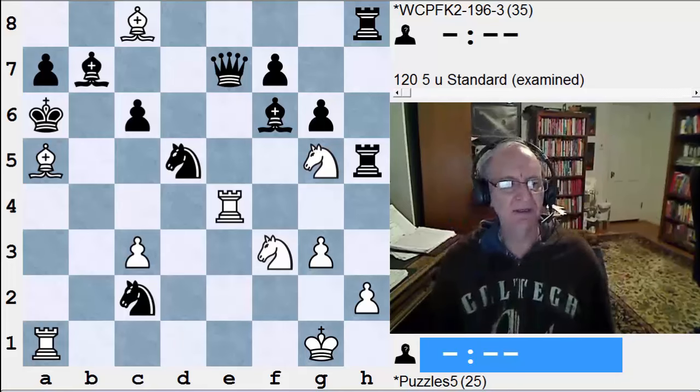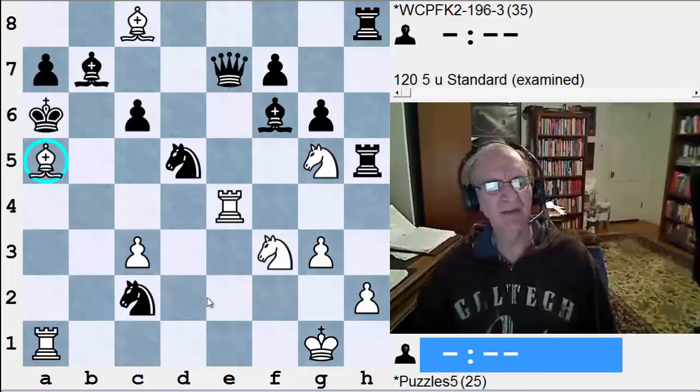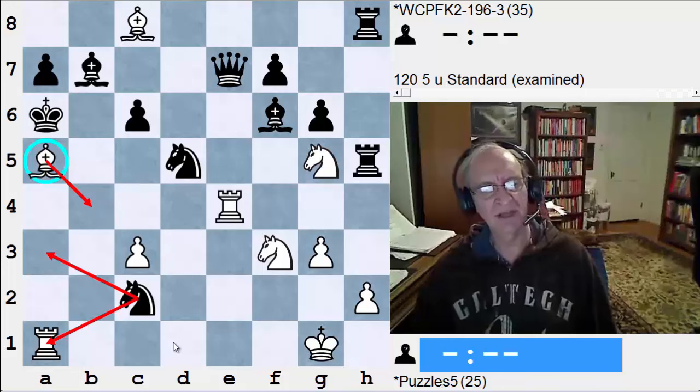One of the first things you might notice is that white has a discovered check with the bishop on a5. The problem is, if white ever moves that bishop on a5, not only can black put the knight on c2 in the way, but it can also take the rook.